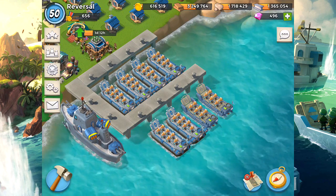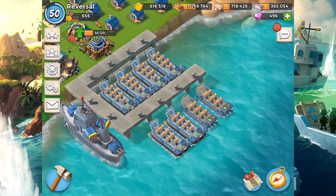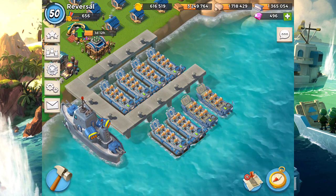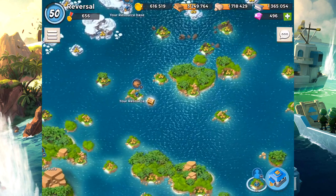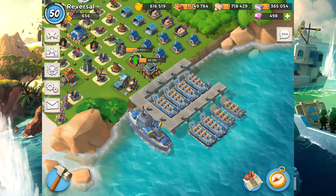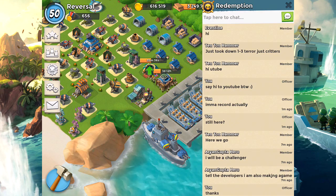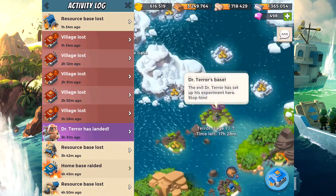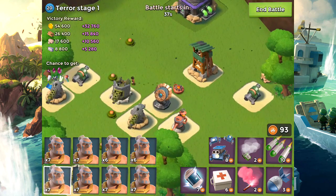Good morning everyone, it is Cyberverse and welcome back to another episode of Boom Beach. It's 8:30 right here and we're going to be doing some Dr. Terror. Earlier today I already recorded Hammerman HQ level 60 takedown — we took him down like a boss — but I'm not going to show it off. This is going to be serving as a reference guide for you guys to see if you are going to be able to take down Terror yourself.